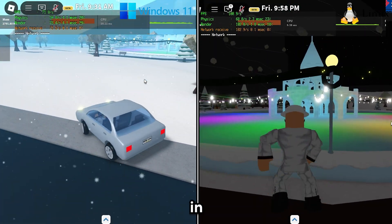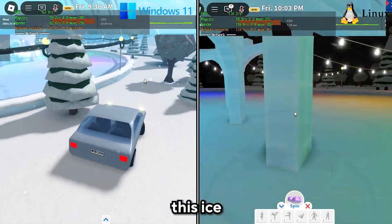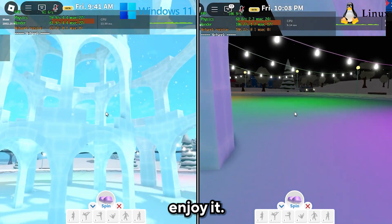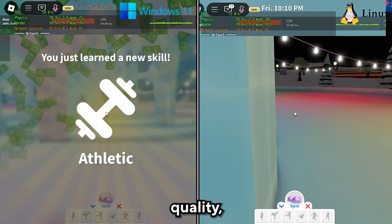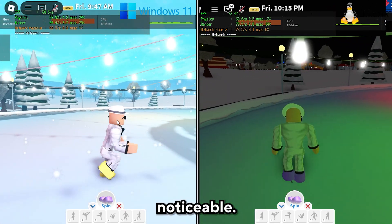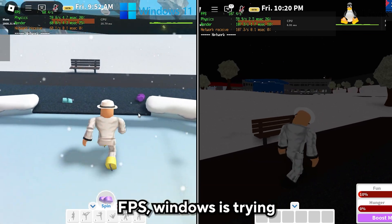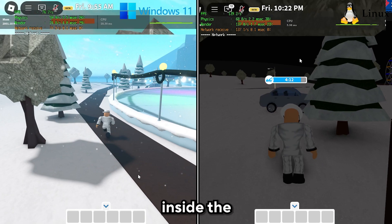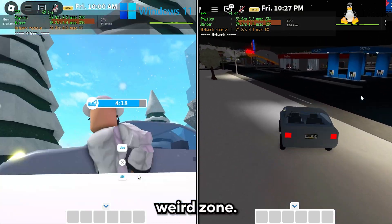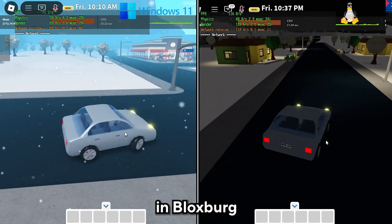Linux is literally beating Windows really badly here. I went to an ice skating rink with a beautiful castle model — very colorful and enjoyable, though with low texture quality. The performance difference is still quite noticeable: Linux is still beating Windows 11 badly, around 50-60 FPS on Windows while Linux runs much higher. I went back home on the Linux side. Linux is overkilling in Bloxburg, and you've seen everything there is to see.